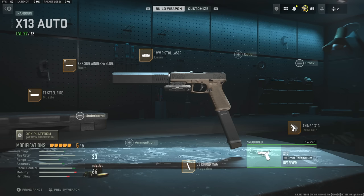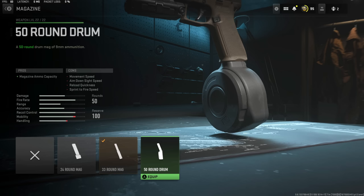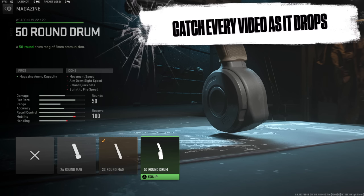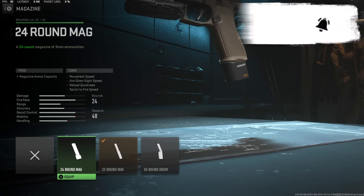Here's the class setup I rocked right here. Like I said when I was checking out the Basilisk, you probably shouldn't take my class setup, but if you actually want to check it out, this is what I used. I've been seeing a lot of people rock the 50-round drum mag on these pistols, and I don't think you really need it for search and destroy. The 33-round is good enough, and realistically all you need is really a 24.